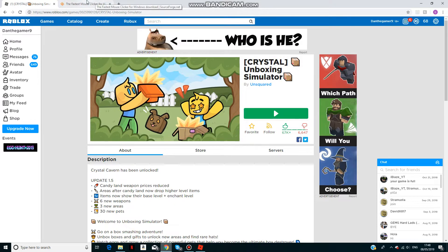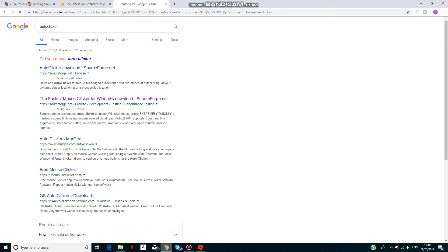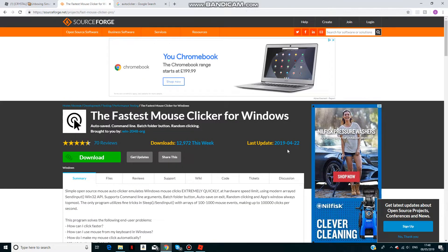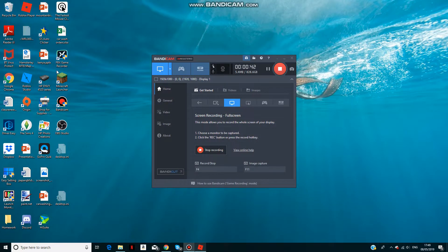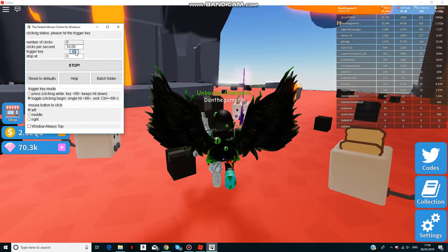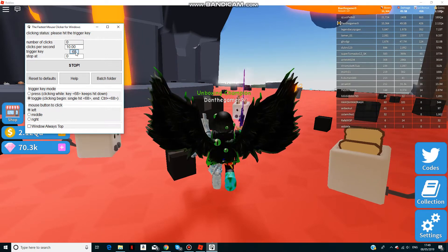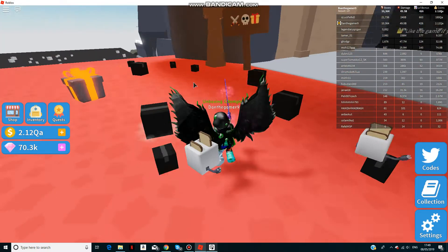First, before you actually do anything, you're going to want to switch up an auto-clicker. You can find them on the internet and download pretty much any one, but I downloaded this one. Once you've found one, click the download button and set it up. Then open it and set a trigger key — I'm setting mine to F5, which is key code 116. To stop it, press Control plus whatever trigger key you've set.